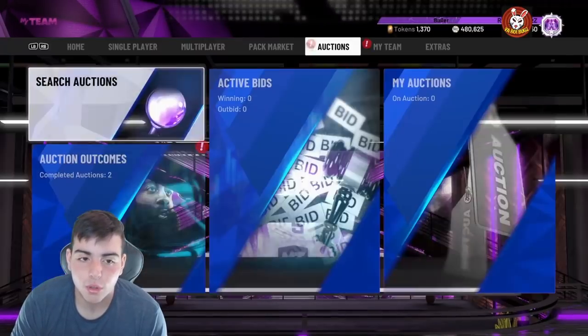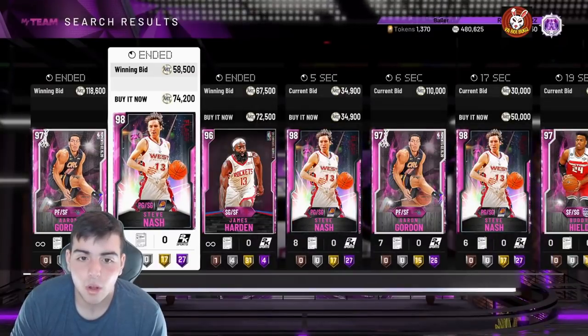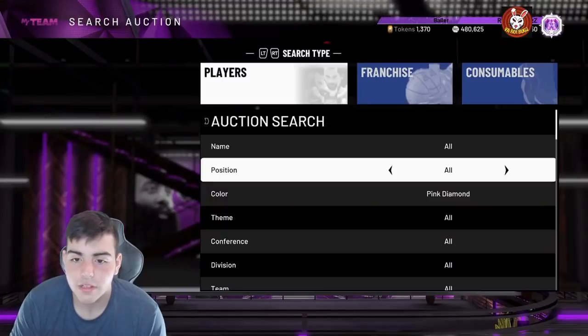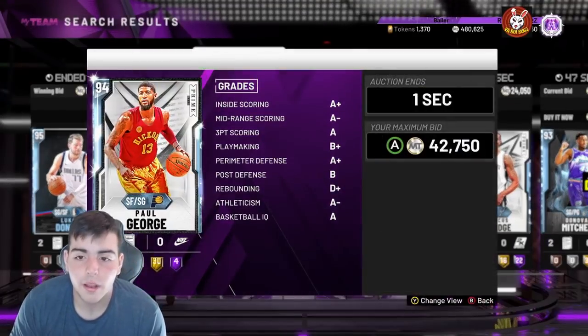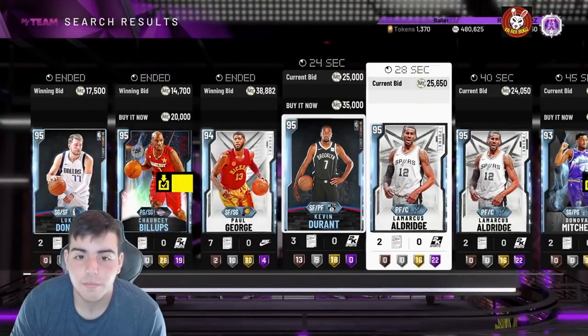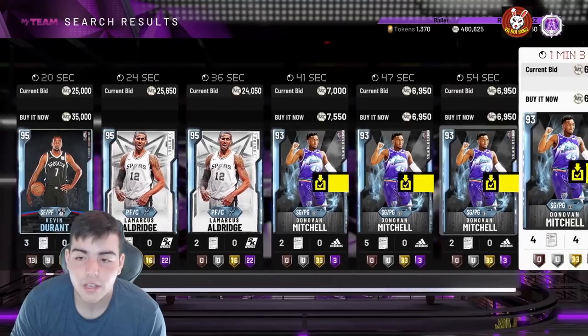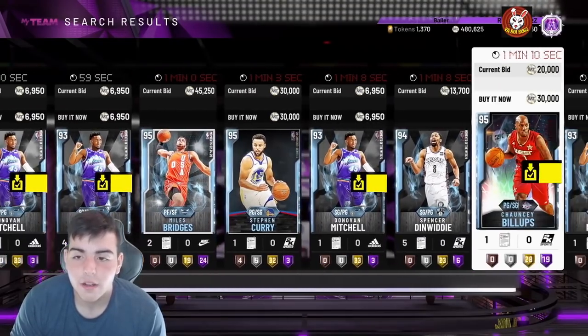Let's see if we could get that Paul George on the diamond filter. You could even pink-diamond snipe. Oh — it went up a lot to 42K, that's a big L. Whoever got him for 30K or 38K is gonna sell for 46K and make a solid 3 to 4K profit. Pretty solid.